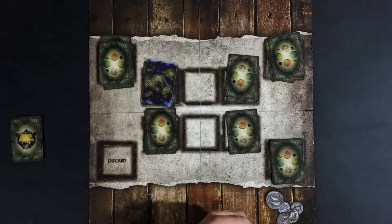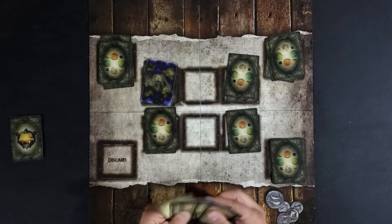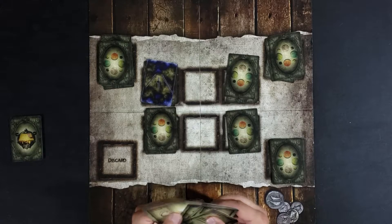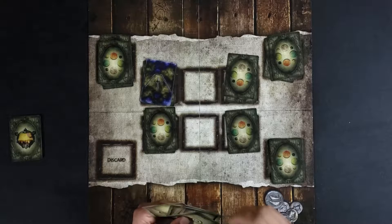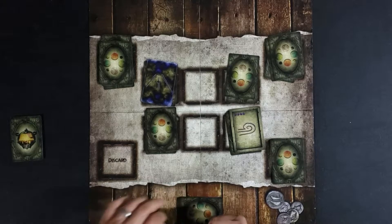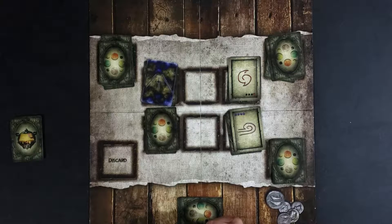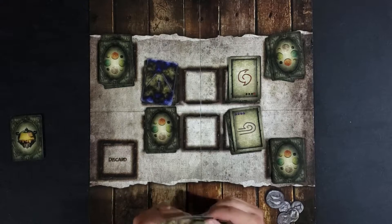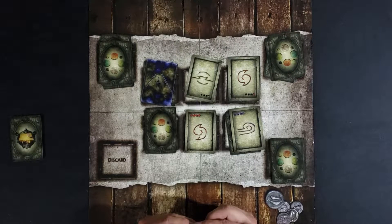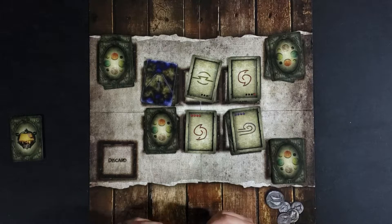Going around the circle: fire beats earth, earth beats air, air beats water. What we have across the way are equal but opposite infinite affinities. In the case of air and fire being equal we have a struggle — it's a tie, so the cards go face down and stay there till the next turn. Same with earth and water — two stars and two stars, those tie. Light on light also ties. Now that we've done that we draw our hands back up to six.